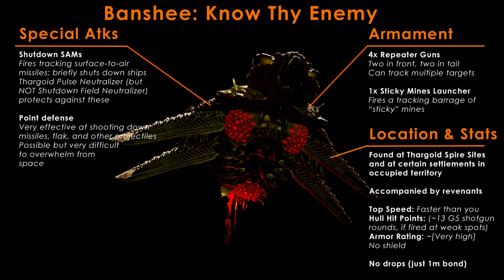In addition to their main armament, Banshees come equipped with two very effective special attacks. The first involves firing surface-to-air missiles that temporarily shut down your ship if they hit you. Fortunately, the shutdown effect is much shorter than that of interceptor shutdown fields. However, considering that multiple Banshee missiles can hit you in rapid succession, that can still result in your ship being shut down for an extended period of time.